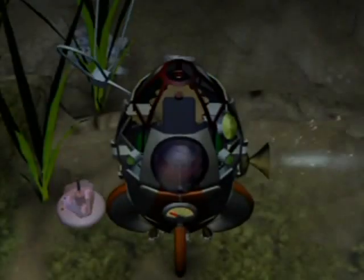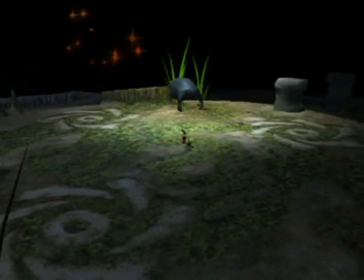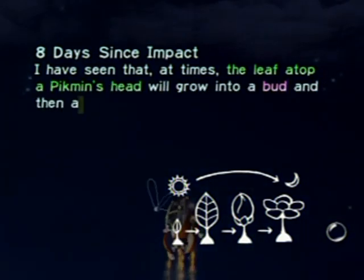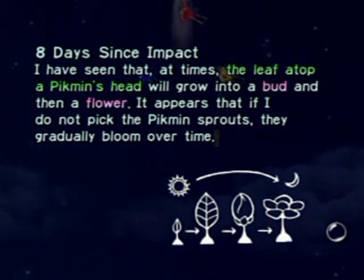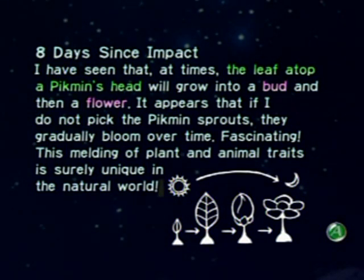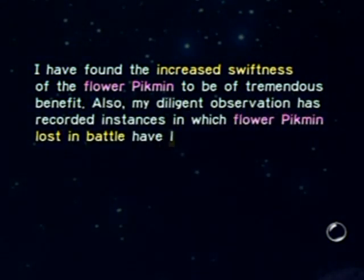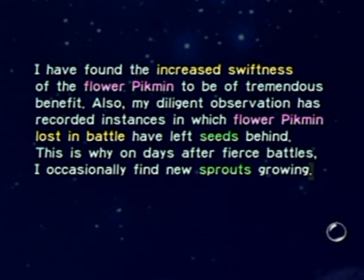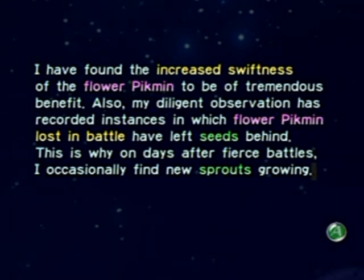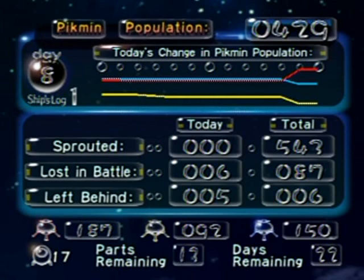I was so close to getting all four — maybe I wasn't that close. Was that only two left behind, or is that just a cutscene? Eight days since impact. Olimar's log: 'I have seen that at times the leaf atop a Pikmin's head will grow into a bud and then a flower. It appears that if I do not pick the Pikmin sprouts they gradually bloom over time — fascinating. The flower Pikmin's increased swiftness has been of tremendous benefit. Flower Pikmin lost in battle have left seeds behind, so after fierce battles I occasionally find new sprouts growing.' I forgot to mention — flower Pikmin can leave seeds when they die and you can pick new Pikmin from those spots. I only left behind five — that's not too bad actually.